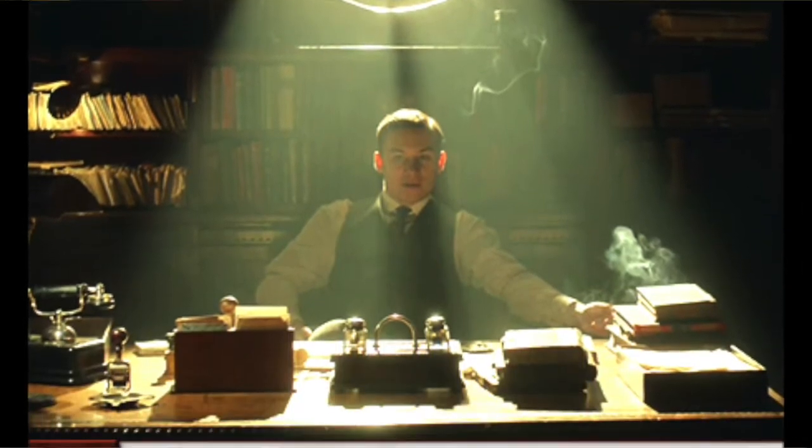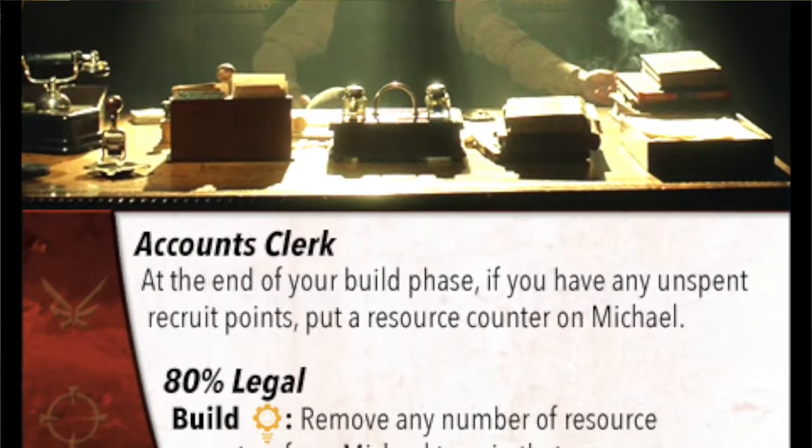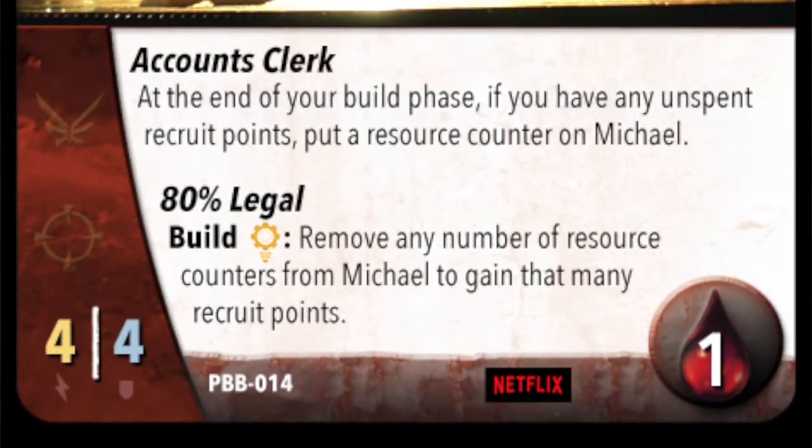There's no ramp in photo, which is probably good because it's already pretty powerful enough, but I wanted to play around with some idea of ramp. I came up with two characters that generate resource counters. One is a supporting character named Michael Gray — the longer you can keep him out and if you don't spend all of your resource points, he gains these resource counters, and then you can spend those later. It kind of fixes the mid-game if you're not getting the high-cost characters you want.